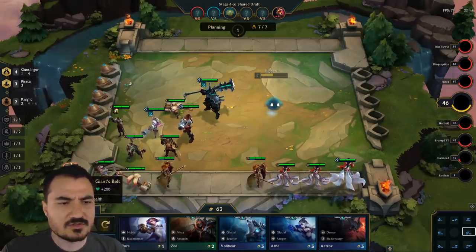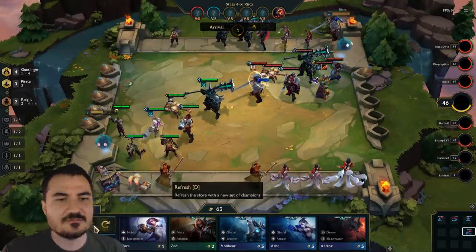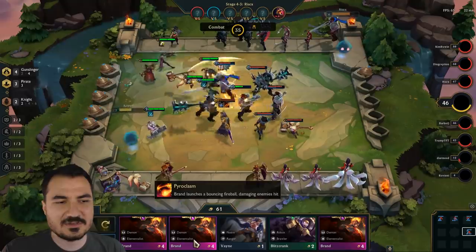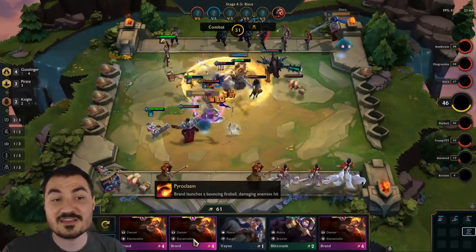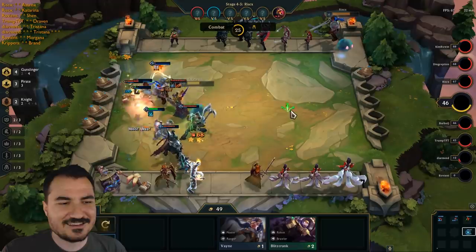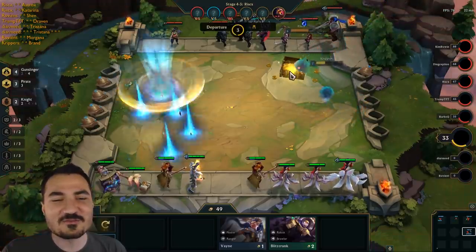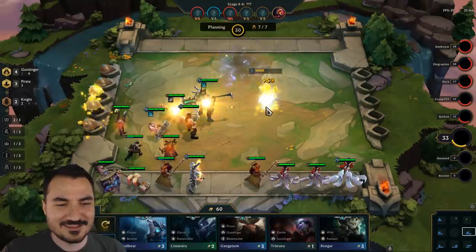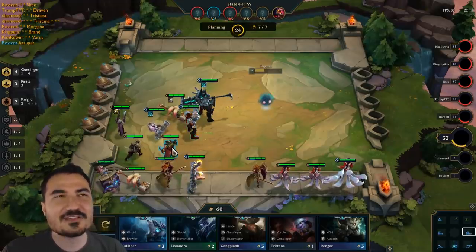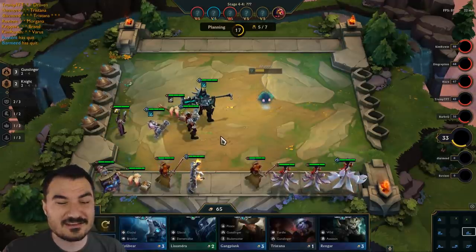I'm starting to wonder what I can do to transition into a different strategy. I'm thinking those Yordles — getting some evade tanks. If I'm going to try to keep at least a two-piece gunslinger, maybe I'll keep the Yordle gunslinger and get some evade on my front guys. That might be one thing I can do to stop that crazy Vayne from stacking up. But it looks like this opponent also has a three-star unit with two items. So this is one of those games where multiple players got really lucky units — having a three-star with multiple items on stage seven is pretty lucky.